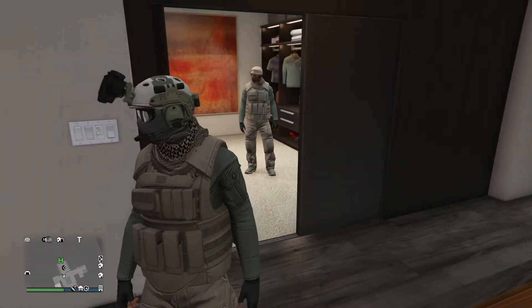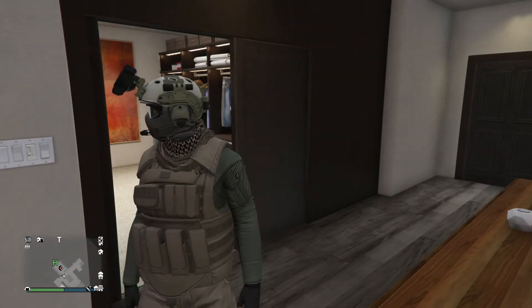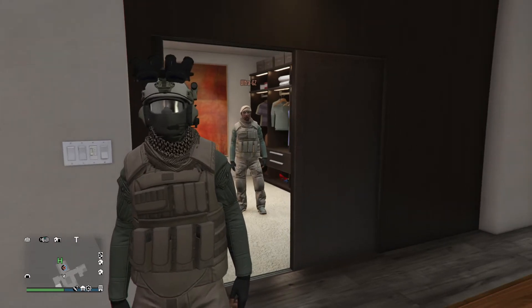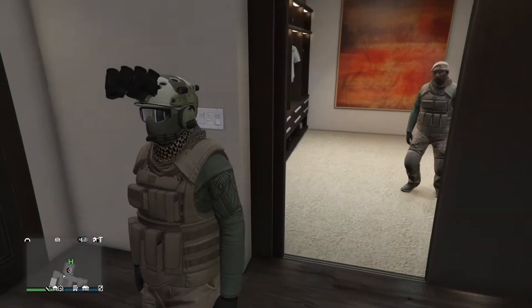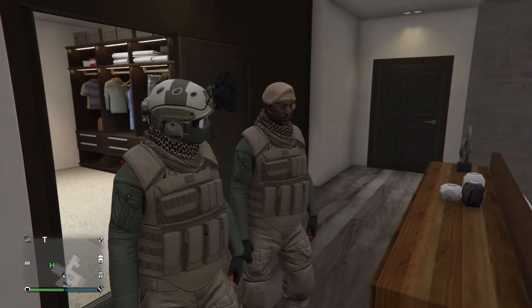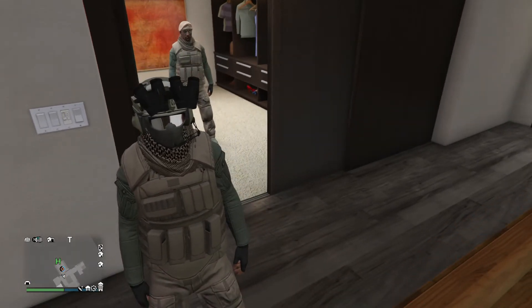Today we're back on GTA 5 and I'm bringing you guys another glitched outfit tutorial. In the last one I showed you guys how to get the goggles, the ski mask and everything like that on your outfits. Well today I'm going to be showing you guys how to get any CEO and MC business outfit. You guys can see here me and my friend have on the CEO outfits with the arm and vest with all the pouches and stuff. You guys can get any outfit that is in the CEO or the MC businesses. We're going to show you guys how today.